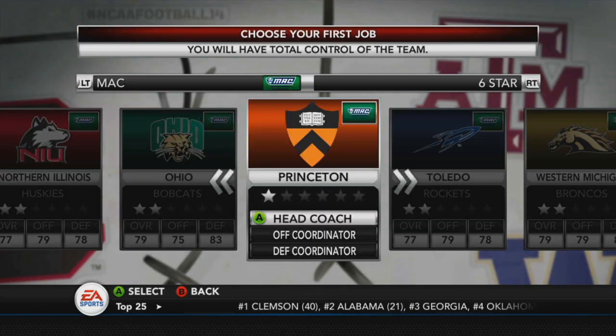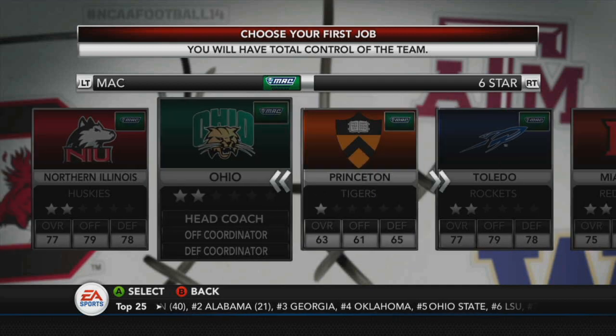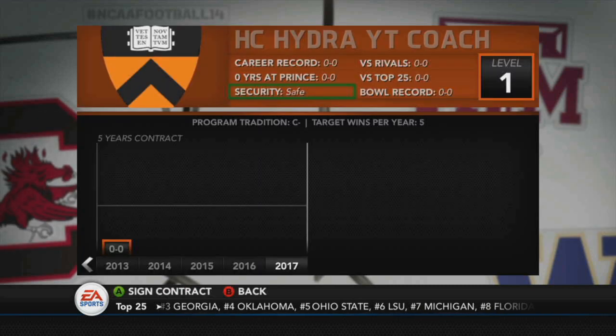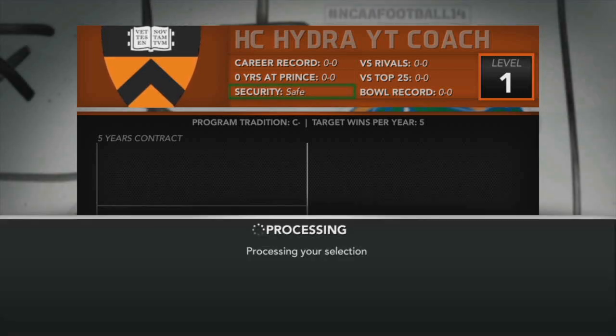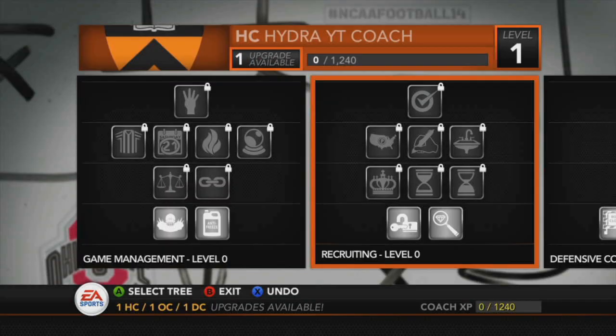Here we are — the Princeton Tigers. We are 63 overall, 61 offense, 65 defense, and I will be doing the head coach job. Look up there, it says Hydra YouTube Coach — I forgot to change the last name. Well, we are leaving it like that because I am not starting the whole Dynasty again. Hydra YouTube Coach, let's go.